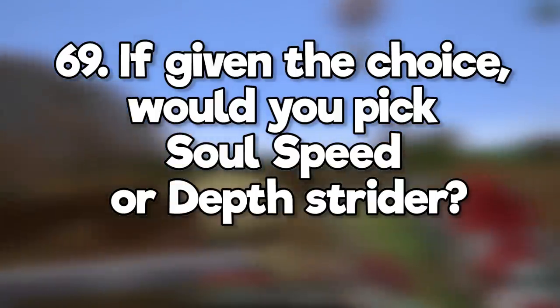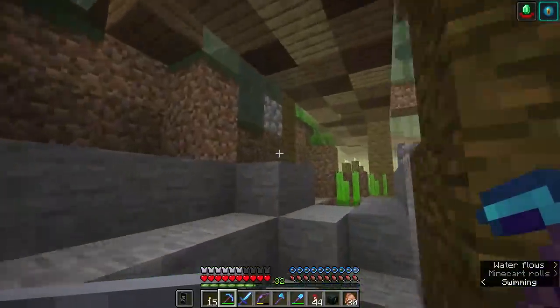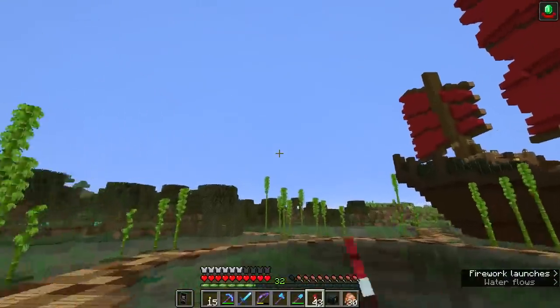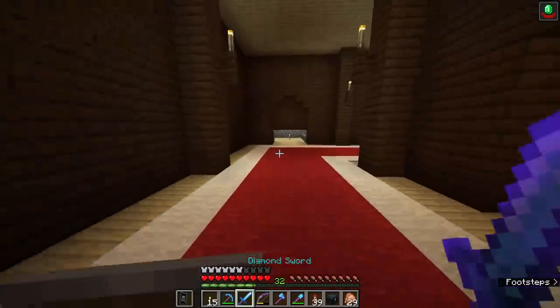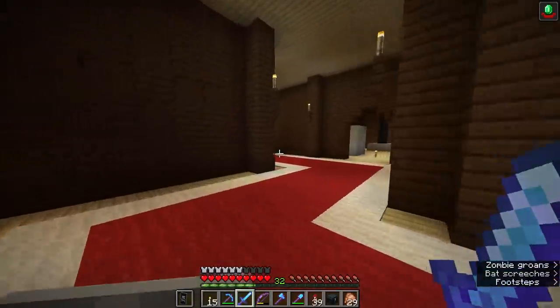Given the choice, would you pick soul speed or depth strider? Definitely depth strider — I work in and around water way more than I use soul sand. What is the best way to explore? Get elytra, wear elytra, fly. After you raid a woodland mansion, do vindicators and evokers still spawn there? Nope, woodland mansion mobs do not despawn or respawn. The only way to farm illagers is to start a raid.